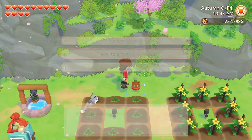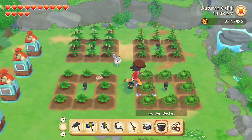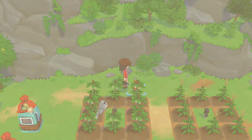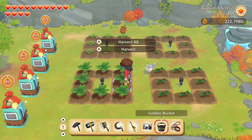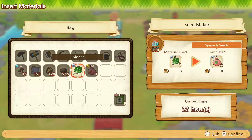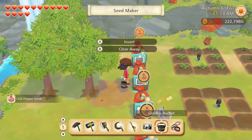Next, Summer Garden. Nothing needs doing here. Onwards to the Autumn Garden. We have a spinach harvest here — nice. And the chili pepper seeds are done. Let's make some spinach seeds while we are here.